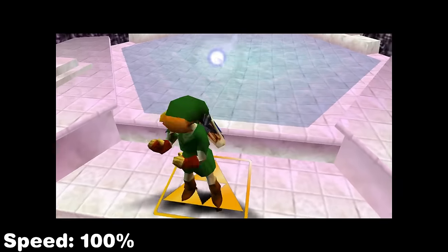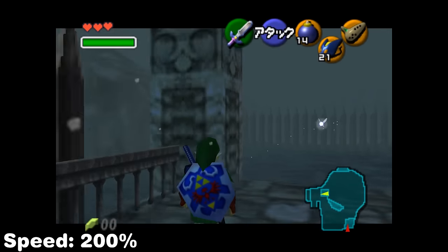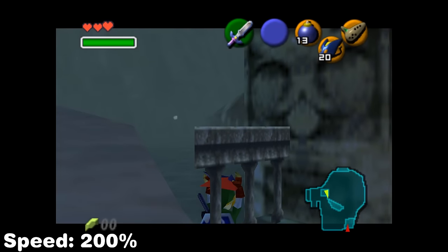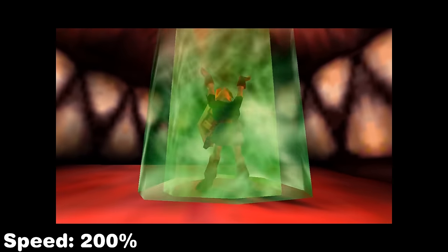During a later section we obtain Farore's Wind, which will be used plenty of times throughout the TAS. For Jabu's dungeon, this can normally only be accessed by Child Link, but the loading zone for Jabu still exists as part of the map. However it was covered with ice to prevent Adult Link from being able to trigger it. But if you clip inside of it you can still activate the loading zone. Once inside we cast Farore's Wind and we'll be back to fight Barinade.